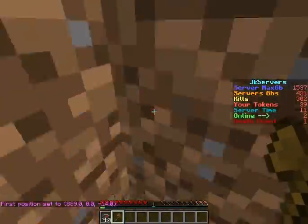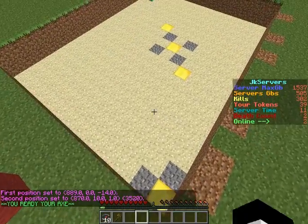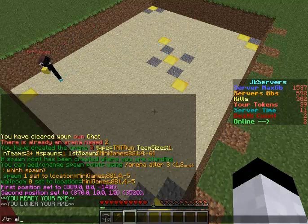With WorldEdit, select right there, select up here, and select your arena's corners. Then you would want to do slash tr — slash tr space Altar 3 add region.